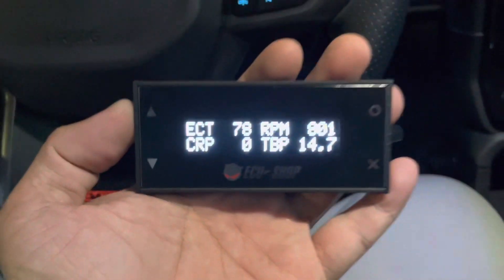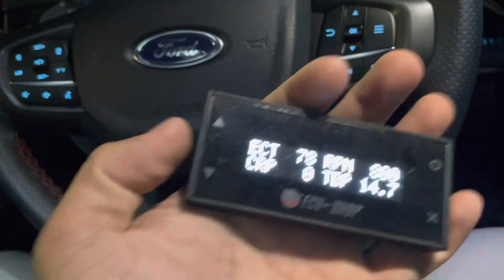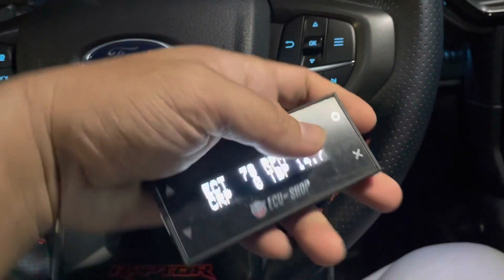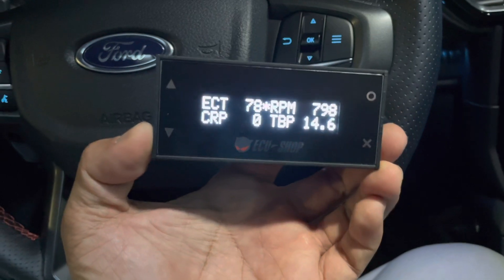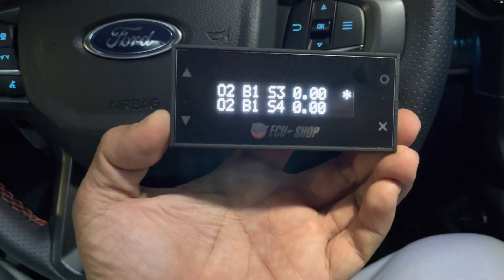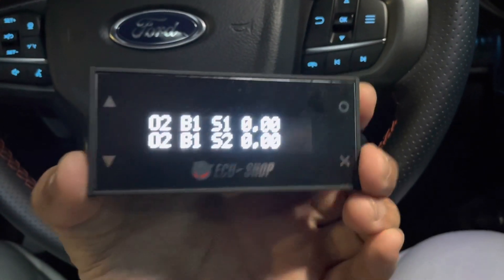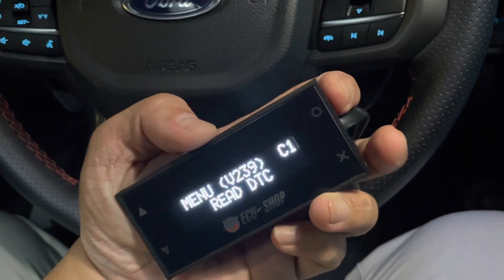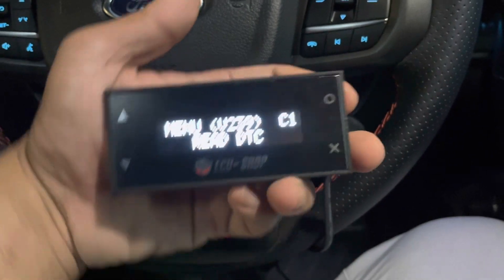Now I'm going to plug this into the OBD and show you. It has four buttons: two arrow buttons, one function button, and one cancel button. By default it will show all the live data of the engine like ECT, RPM, and stuff like that — you can play around with this. In order to check for the DTC, you press this circle button, click on it, and it will read the DTC. If there's any DTC, you can just click on it again and it will clear it.